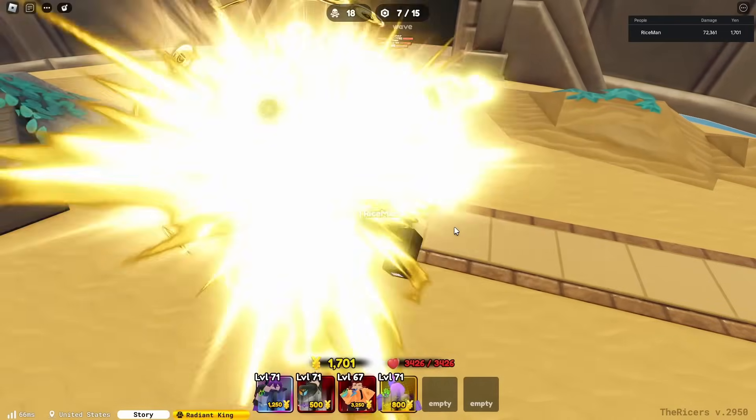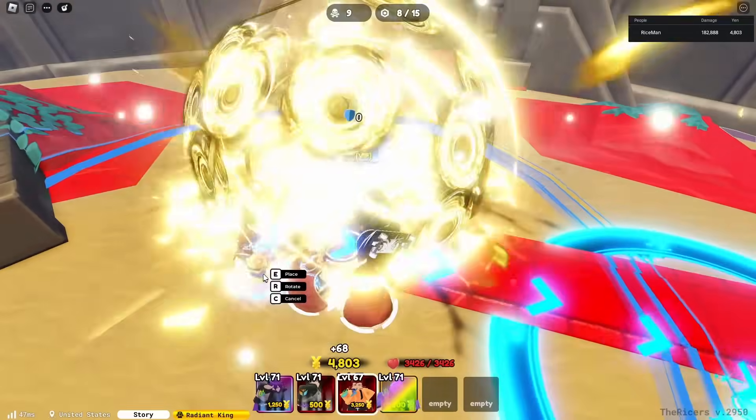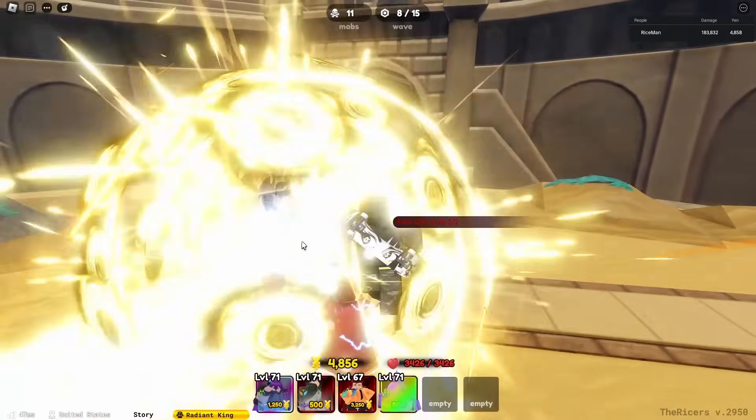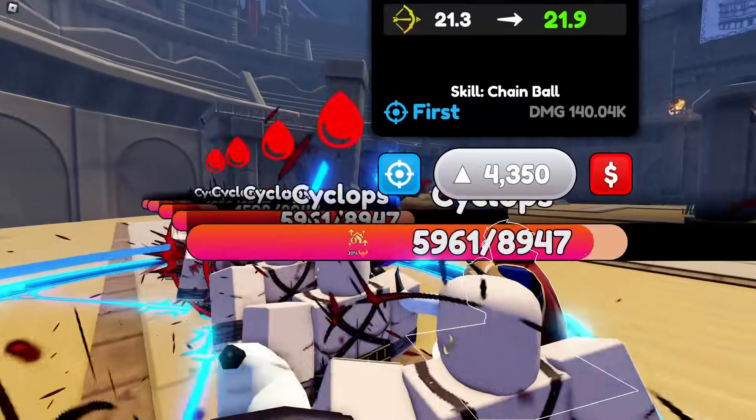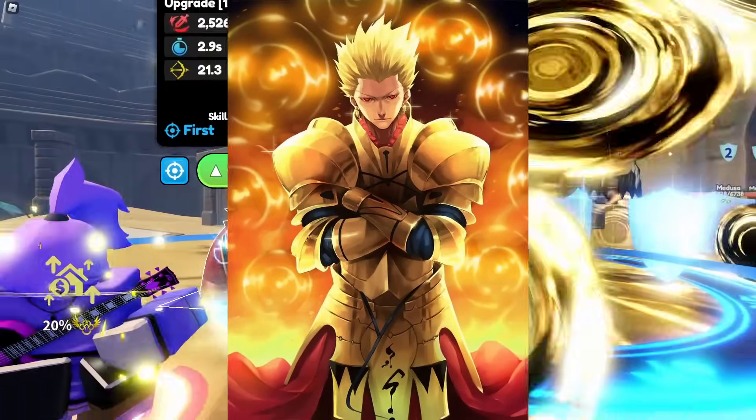Let's see how many placements he has. This new attack looks crazy though, so you guys can get a better view of the first ability. He has a max placement cap of 2. I think this character is Gilgamesh from Fate — I'll put a picture up in the video, as you can see.